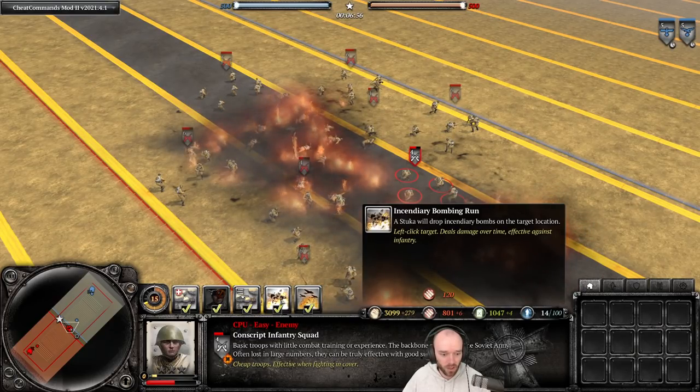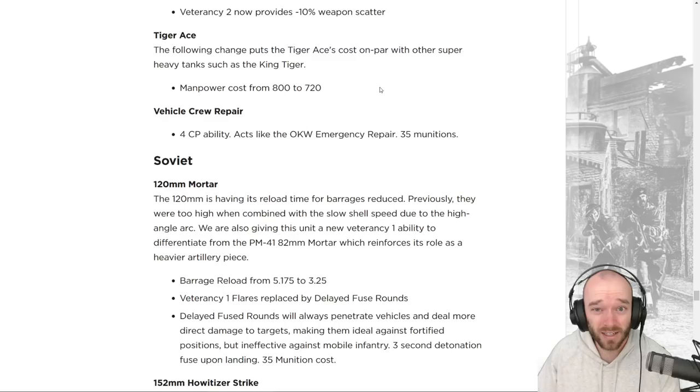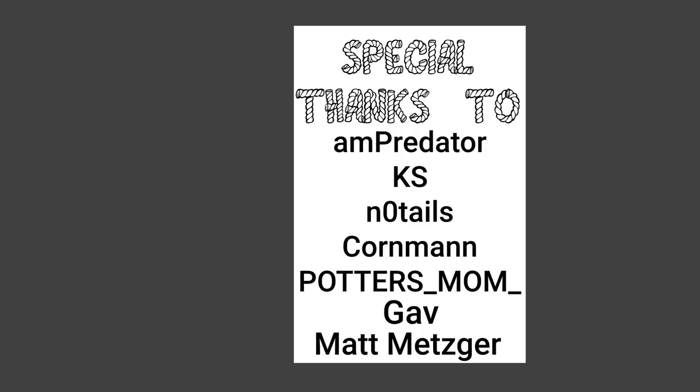The Tiger is getting the same command point reduction from 12 to 11 as other heavy tanks, and vet 2 now adds back the minus 10 weapon scatter — slightly better against infantry and for scatter shots against vehicles. The Tiger Ace is getting a manpower cost reduction to match the King Tiger. The Vehicle Crew Repair ability is being added to the German Mechanized commander at four command points, acting like an OKW Emergency Repairs for 35 munitions.